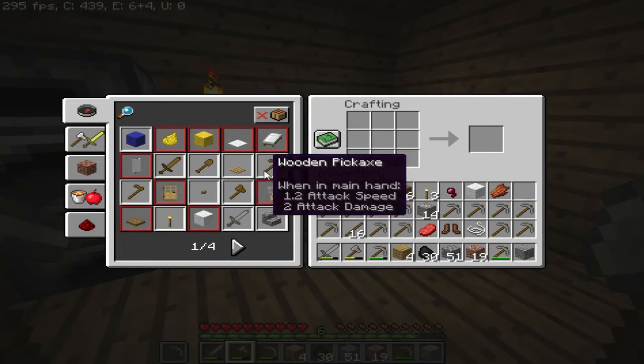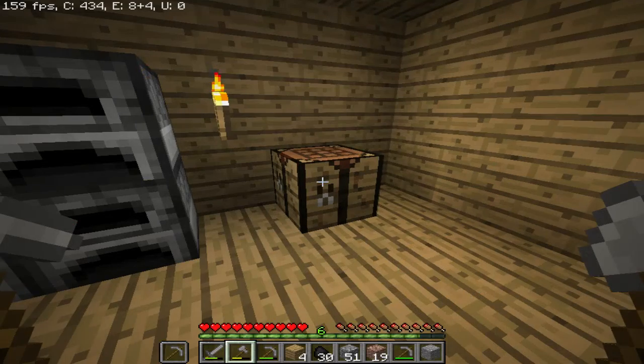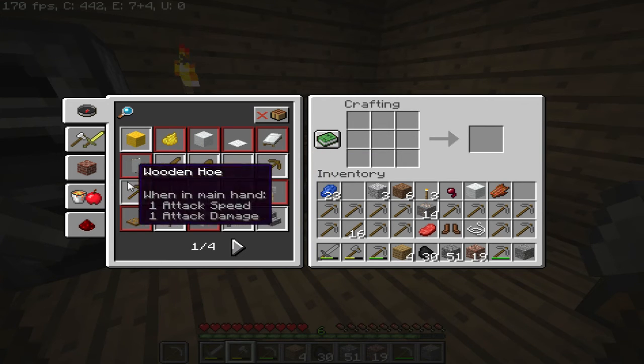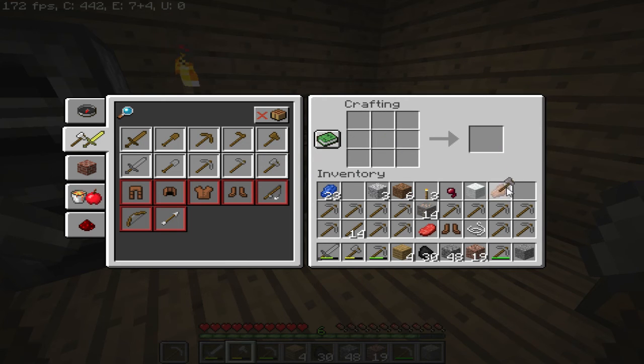Alright. Oh, we can't build any stairs, I don't think. Wait — no. Alright, well, we're gonna go. There we go. I don't think we should just need a few.